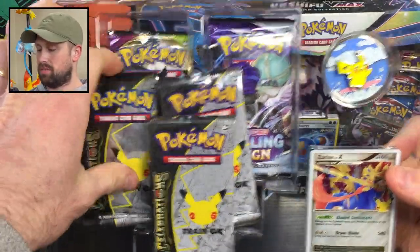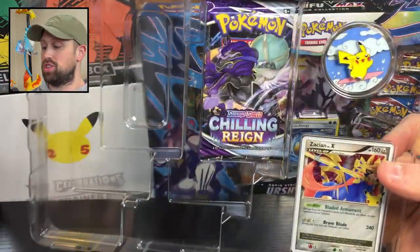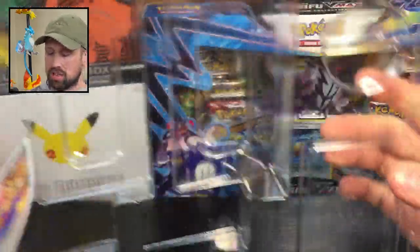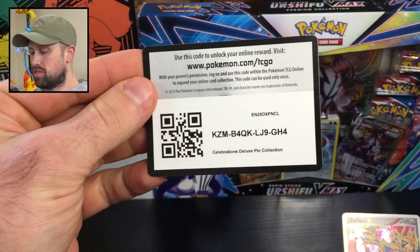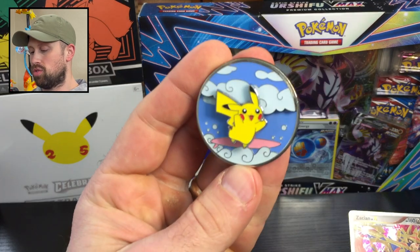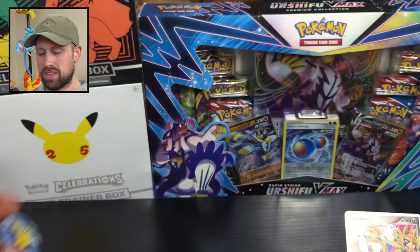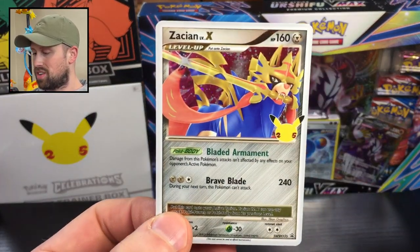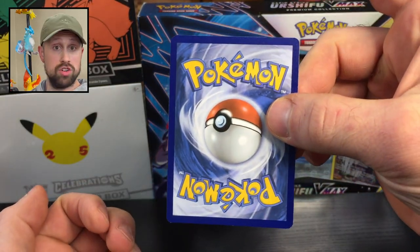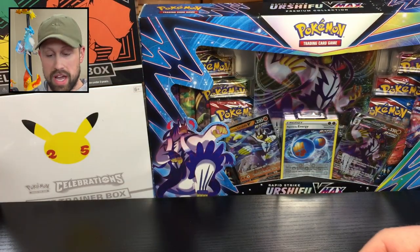All right, so here are some Celebrations packs, then we got Chilling Reign and Vivid Voltage — not too bad for Sword and Shield packs. Here's the code card for this deluxe pin collection box if anybody wants it. We got this beautiful surfing Pikachu pin — it's actually pretty heavy-duty looking. And then we got the Zacian Level X card. Not too shabby — the back looks very nice considering it was lodged in a piece of plastic. It's a very nice card. I'm going to add it to the collection.